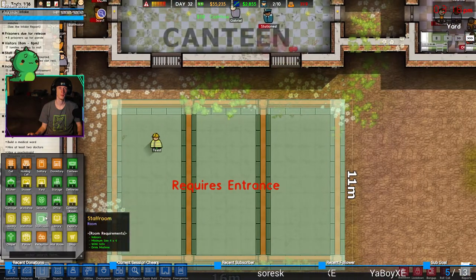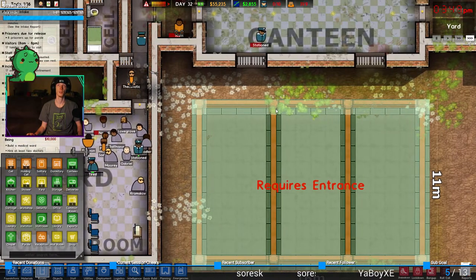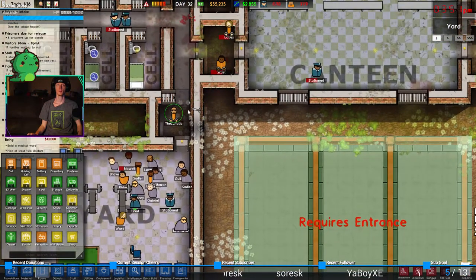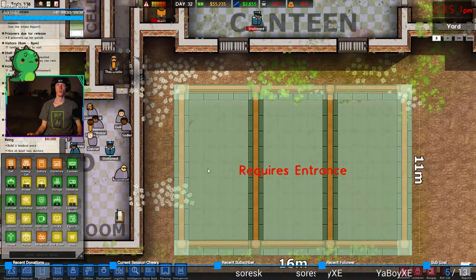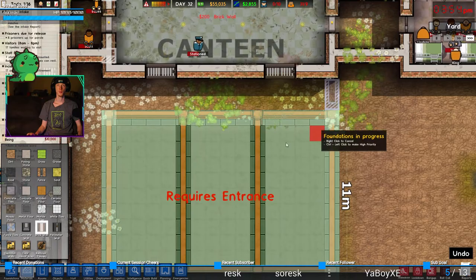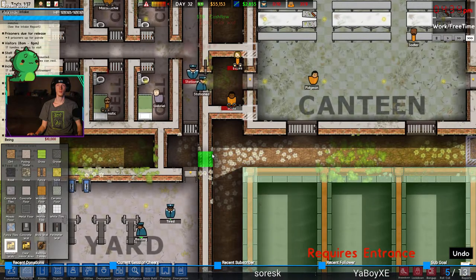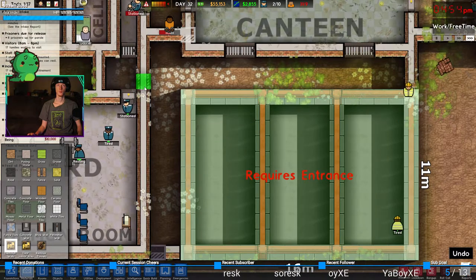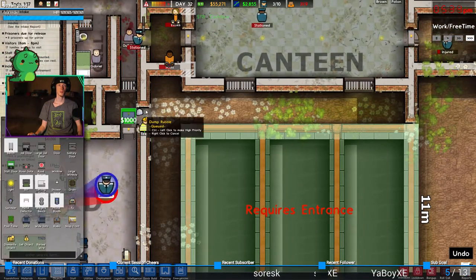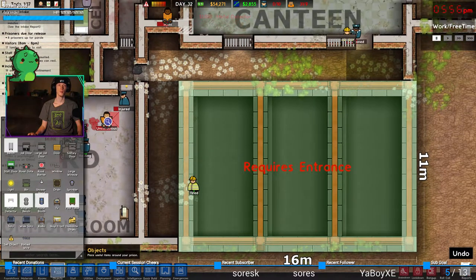I kind of want a staff room 4x4. We're gonna build a wall here so they won't escape, then delete this and put a metal detector here. Better not try to escape — you guys are locked in. Oh shit, they're not. I'm an idiot.